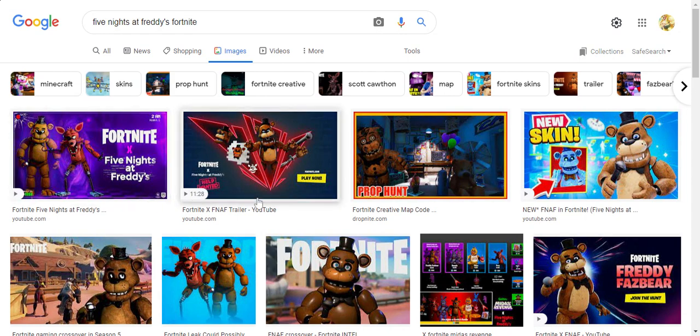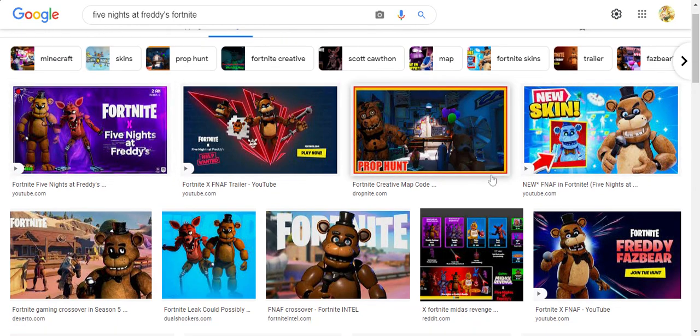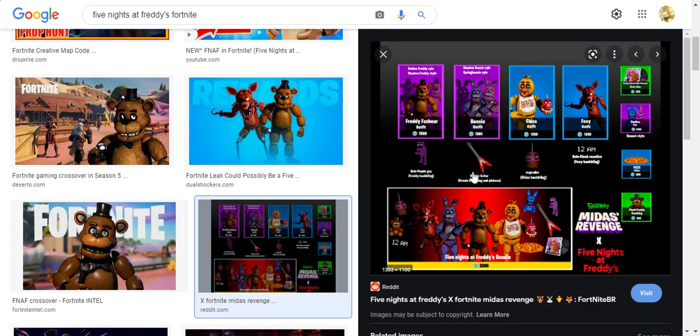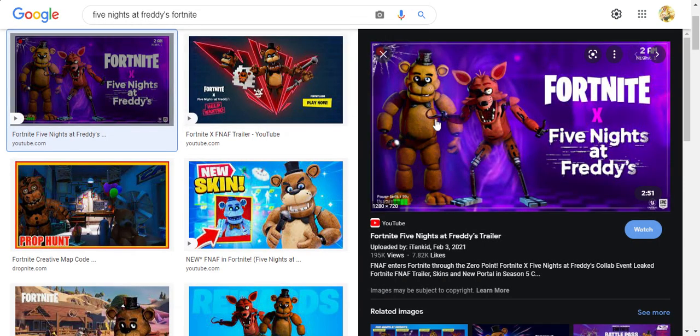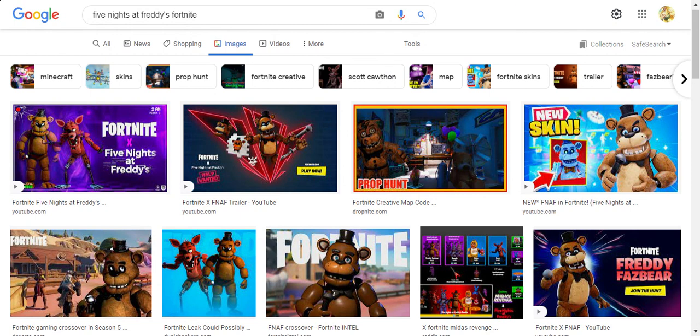Do you think this should come out? How do you think this should be? Would you like it? Let me know your thoughts in the comments below. I'm not saying it's gonna come, but I'm saying we do kind of need it or something. Somebody made a custom Freddy and custom Foxy, so we might just get Freddy and Foxy. Those are probably the two main characters — Freddy is definitely the main, but a lot of people love Foxy. Let me know what you think, and I'll see you in the next video. Please subscribe and I'll try to come out with more videos. Bye!